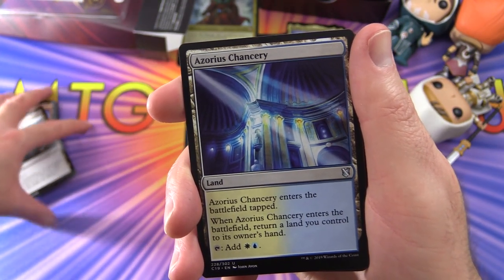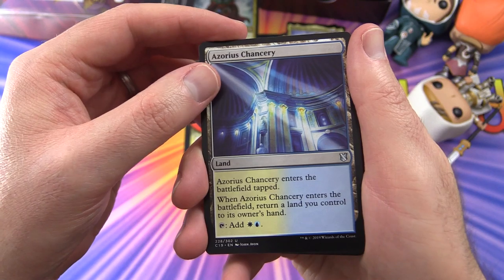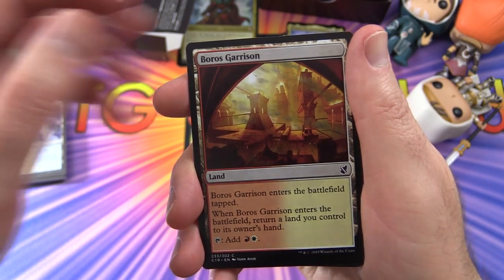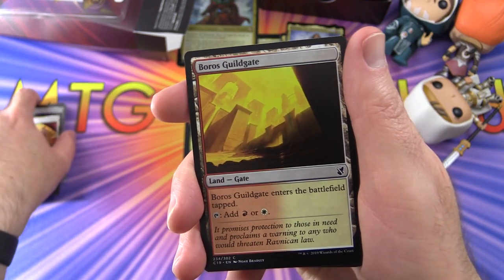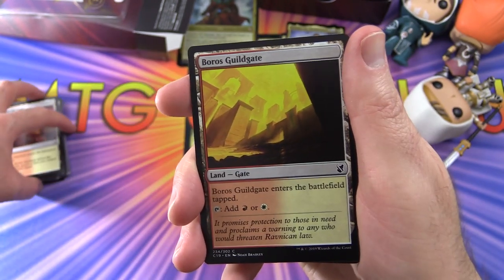Next up is Azorius Chancery — enters tapped, when it enters return a land you control to its owner's hand, taps for white and blue. Then Boros Garrison — enters tapped, same bounce effect, taps for red and white. And Boros Guildgate — enters tapped, taps for red or white, not both.